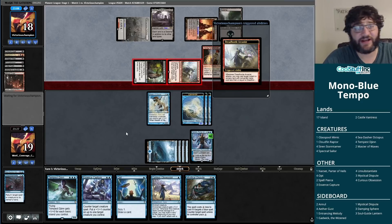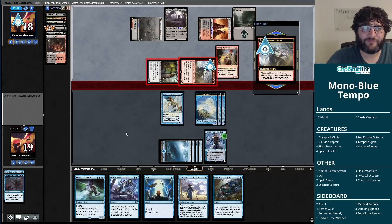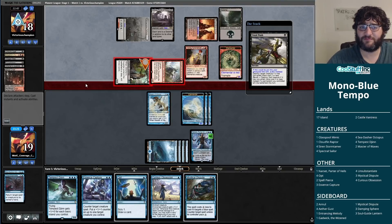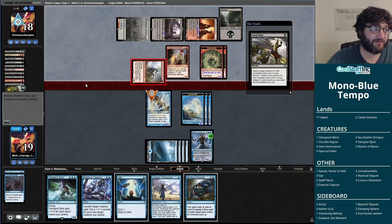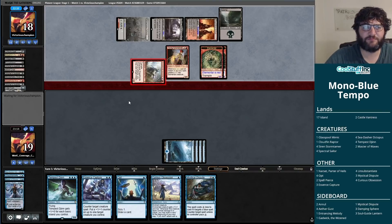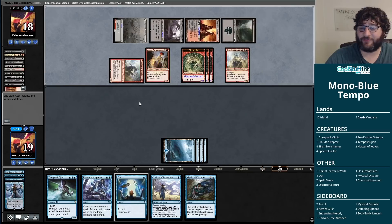Tempest Djinn has protection from red so it needs revolt to die to Fatal Push. It doesn't die to a Kolaghan's Command either — we're making elemental tokens. If I was scared of them killing the Djinn maybe I wasn't supposed to play Master of Waves and should have just jammed the Tempest Djinn from the beginning. Dreadhorde Arcanist scares me in a way that even Young Pyromancer doesn't — the value off the Arcanist might just be too much.